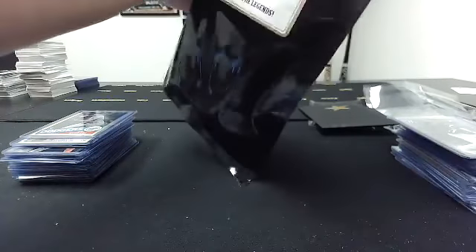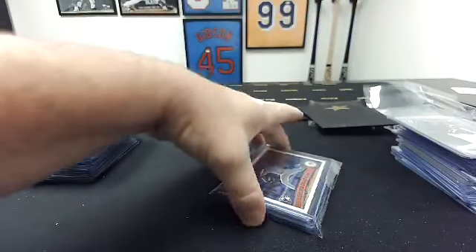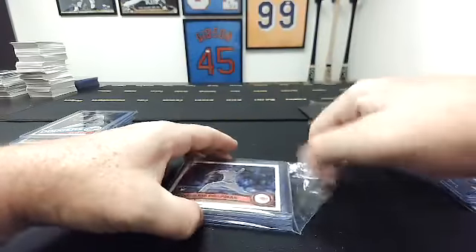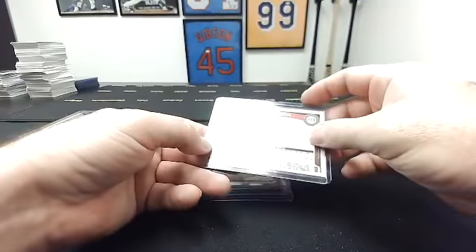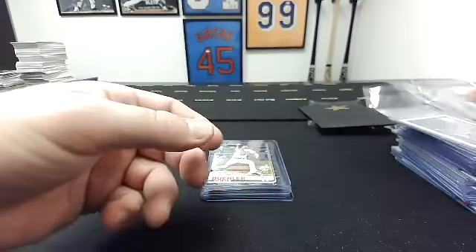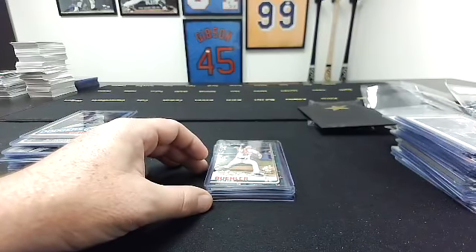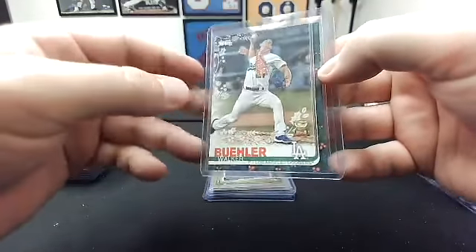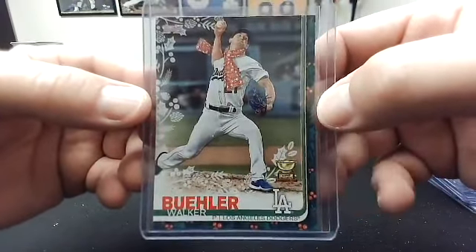You will start this pack. Getting some volume here. Nice rookie here to start, kind of like the Bauer. This one's to you — 2011 Topps Aroldis Chapman rookie. To me, this is a variation — 2019 Topps with the Gold Cup Holiday, Walker Buehler, but he's got the scarf on, so this is one of the variations. I'll have to go look and see how short print it is, but there are several variations of short prints.